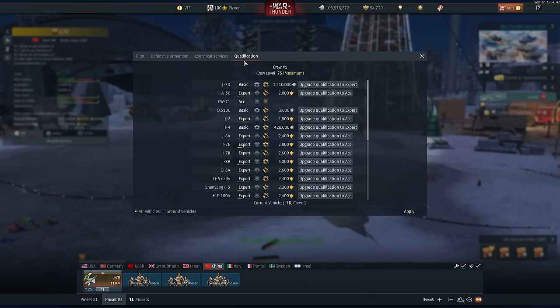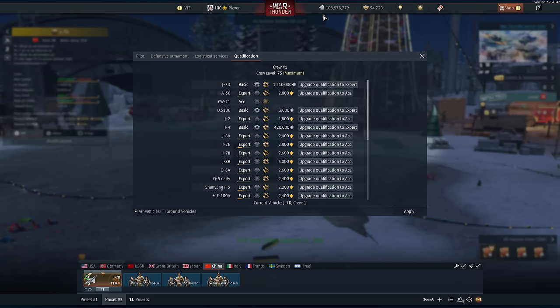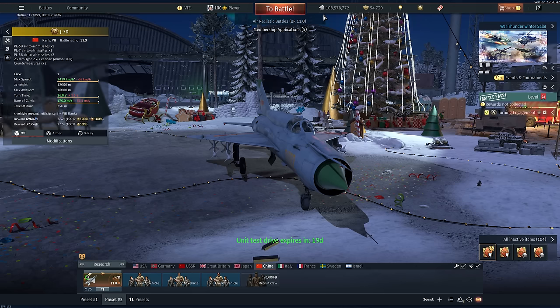Crewing it is only 10,000 SL, but the expert crew is one and a half million. As you can see, it's still 108 SL repair. I had about 130 about two weeks ago. I had to crew all these planes and now I'm slowly but surely going broke — sure I still have 100 million, it's plenty. But keep in mind if you are struggling with SL, these planes might run you out a little bit. The repair cost is pretty cheap, keep in mind.